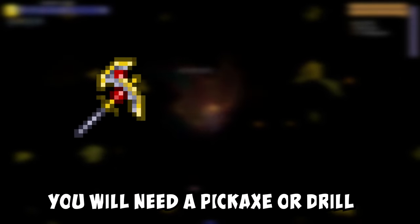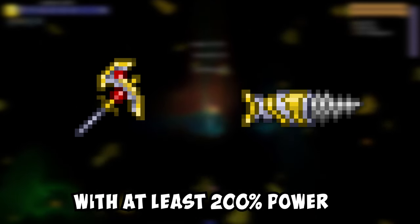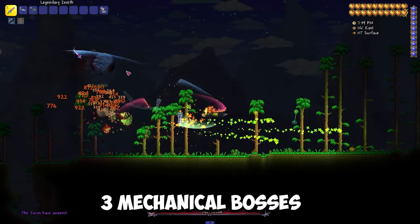In order to get it, you will need a pickaxe or drill with at least 200 power. In order to get the minimum pickaxe that can mine chlorophyte ores, you will need to kill all 3 mechanical bosses.